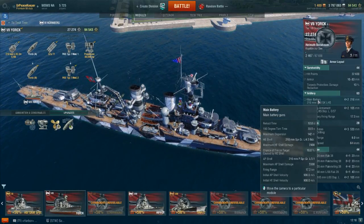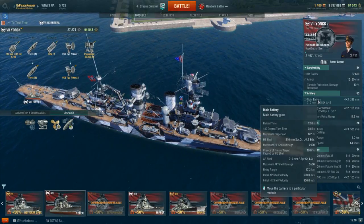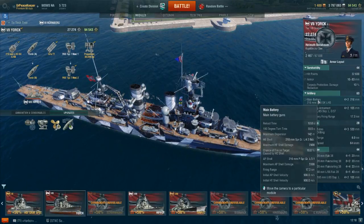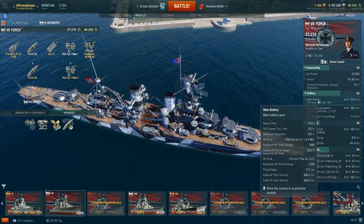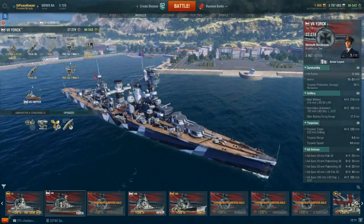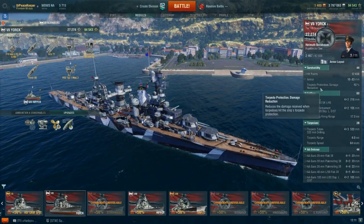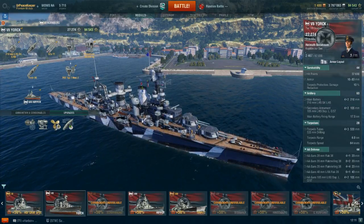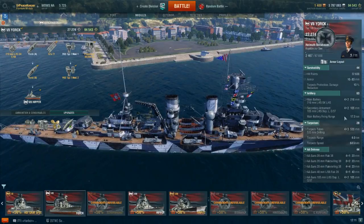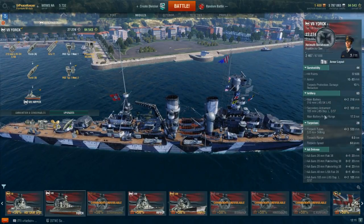AP does 5,500 damage, which is really quite good. HE damage is 2,900 with a 16% fire chance — that's going to be with Demolition Expert as well as the flags for increased fire chance. I think it's 12% base fire chance. So even at 16% when fully upgraded, it's pretty good.